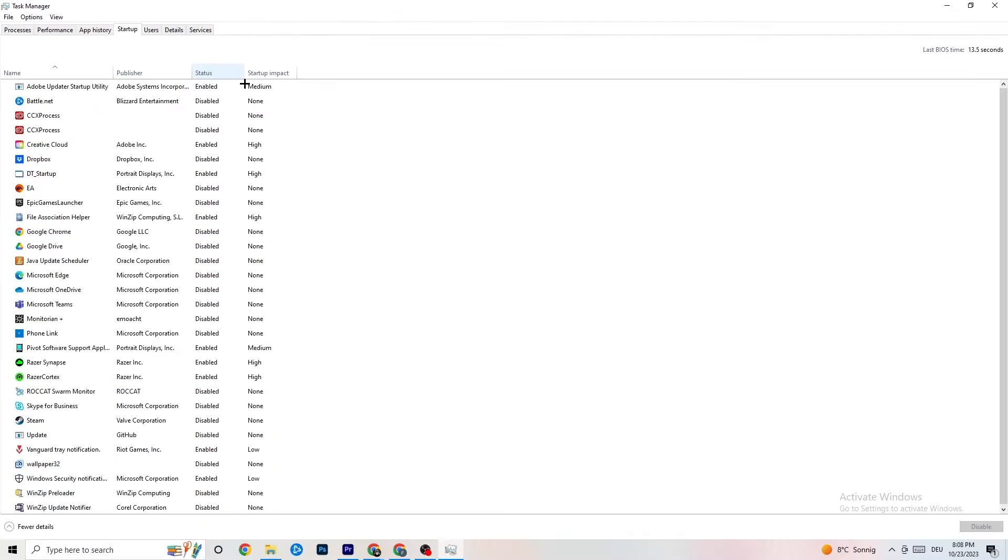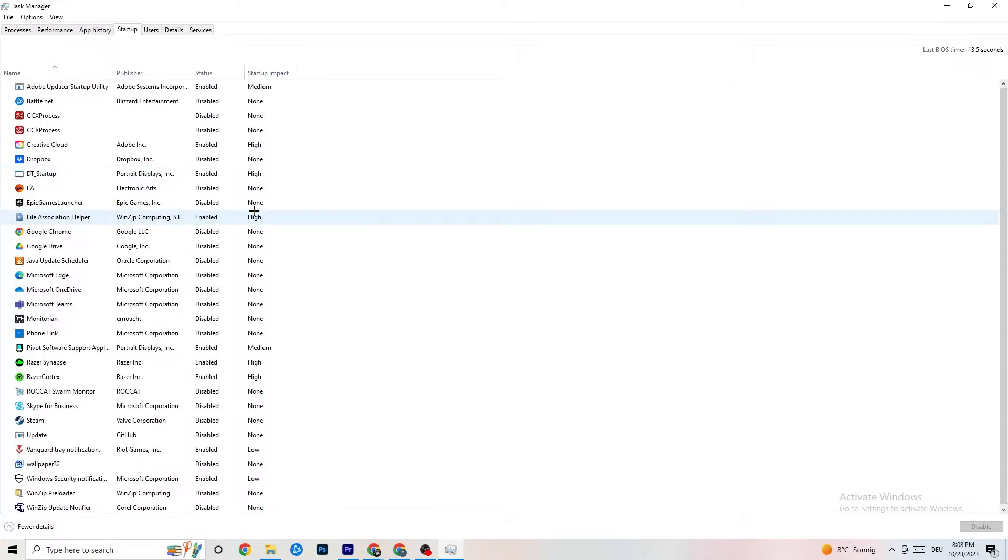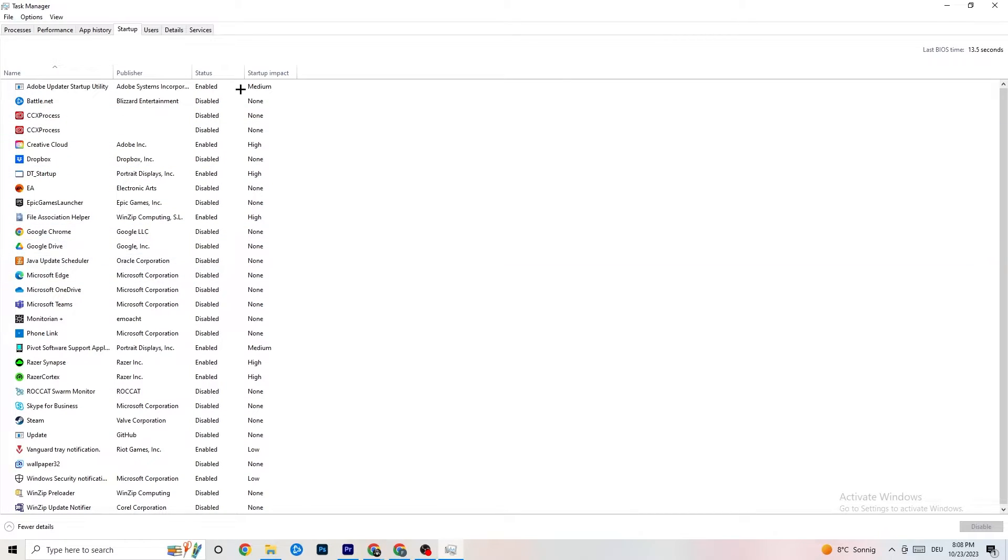Click on the 'Startup' tab. I've disabled nearly everything here. Disable every program that auto-starts in the background to reduce GPU and CPU usage. Just right-click each one and click 'Disable.' Do this for every program you don't need running. Once done, close Task Manager.